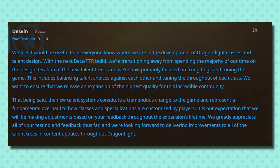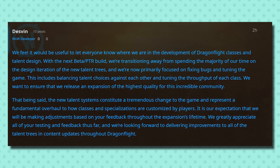In Dragonflight development notes, the devs have posted to say that they are moving on from class design into tuning and bug fixes. They're gonna keep an eye on things and make changes as needed throughout the expansion like they normally do, but for Dragonflight beta, they're done with major functional class changes to the trees now. How you feel about that depends on how you feel about the current iteration of your class tree — they look generally fine to me, but I'm not an expert in every class and I'm generally pretty easy going.